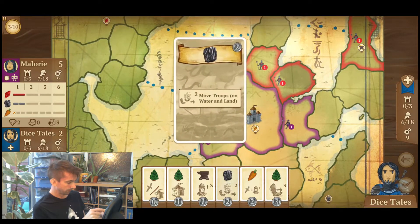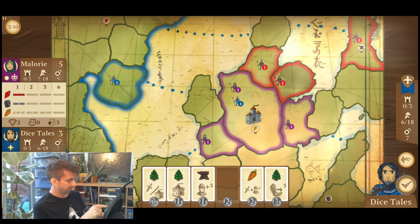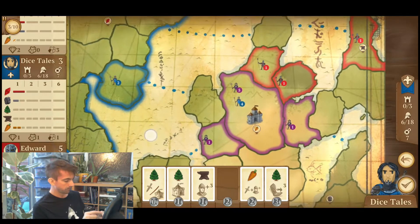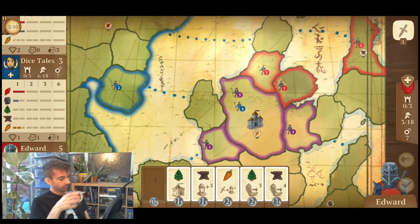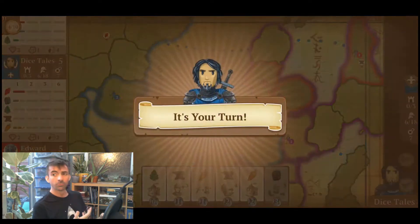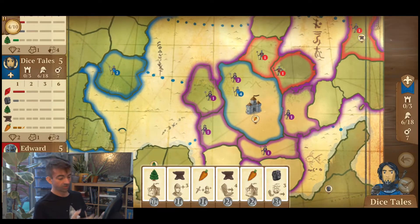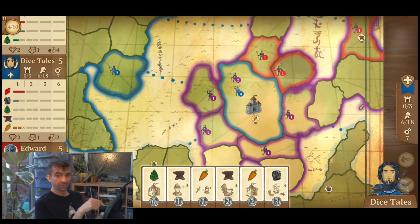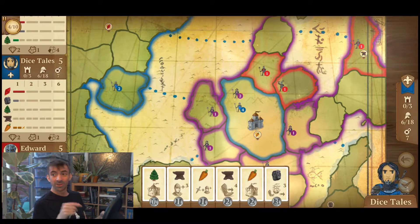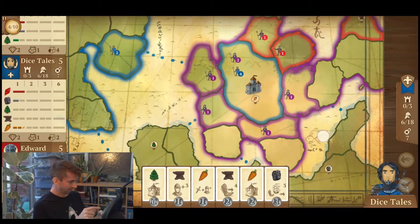I'm going to sail across to America with two people. Mallory's on five points, Dice Tales on three, and Edward's on five. So I'm a little bit behind, but it's early doors — only turn three of ten. At the end of this game I'll show a few multiplayer games I've got ongoing. You can have up to ten multiplayer games going at the same time. I found it easy — I just go to open a room and people join. If you watch this video, please comment below if you're one of the players I'm playing.